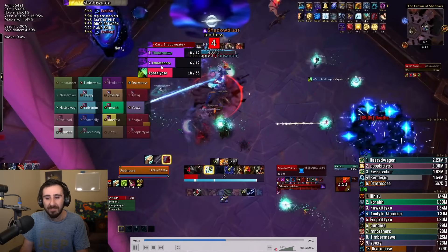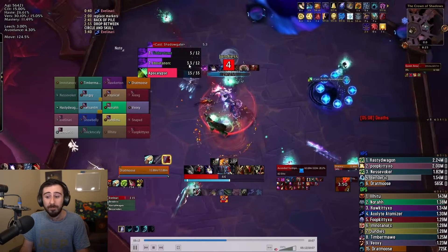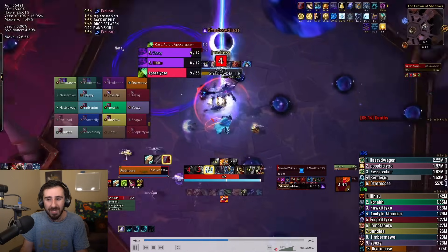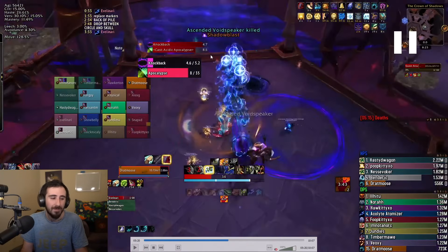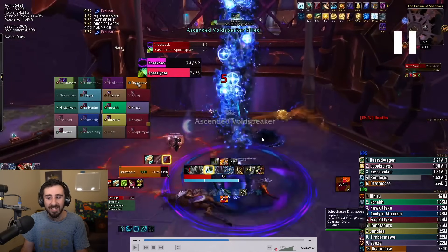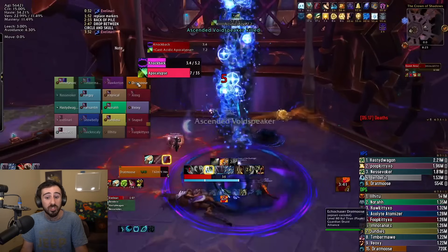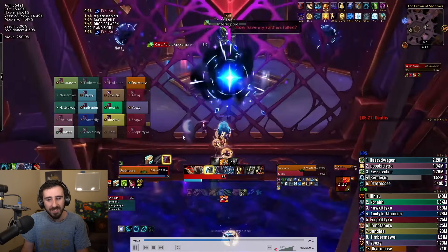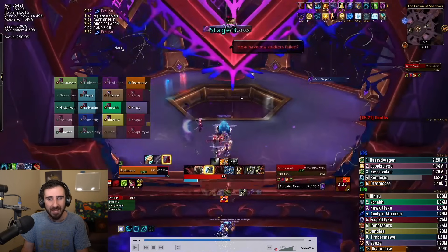Our seventh swap was our other Dev Evoker for their MM Hunter. We would aim to kill the Void Speaker with about nine seconds left on the Acidic Apocalypse. We didn't want these seventh swappers to have to get dispelled — we wanted to finish the phase so their debuff would just go away, which is what happens at the end of the phase if any portal swap debuffs are outstanding. So we just had them spread a little bit away from the rest of us, and it went away on its own going into Phase 3.